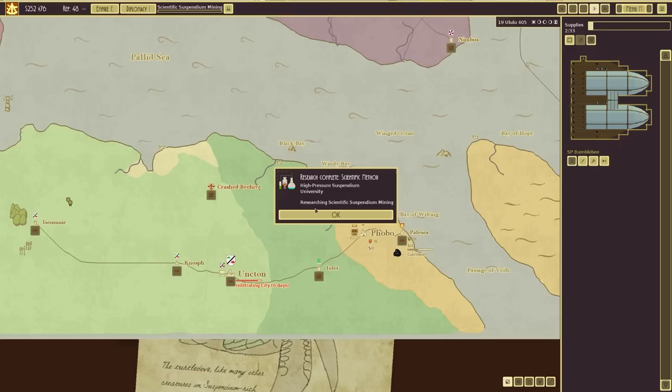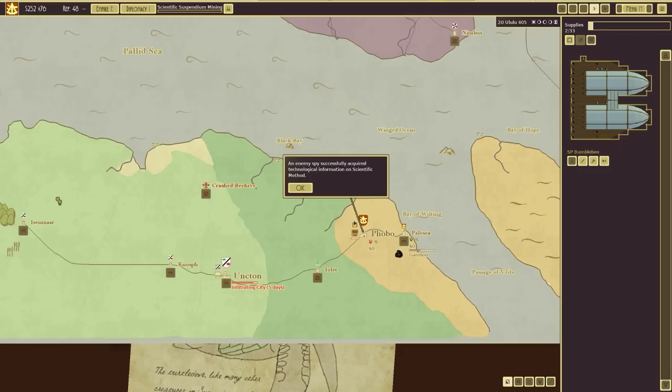We have research complete: scientific method, high pressure suspendium, a university. And we're now going for scientific suspendium mining.